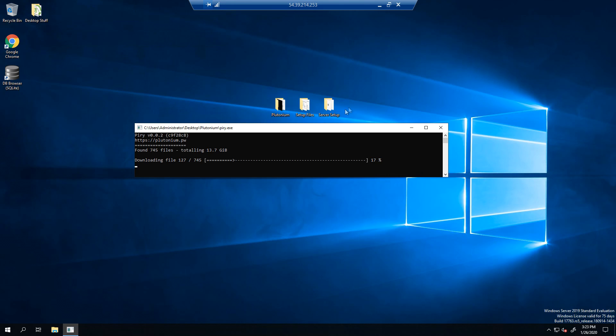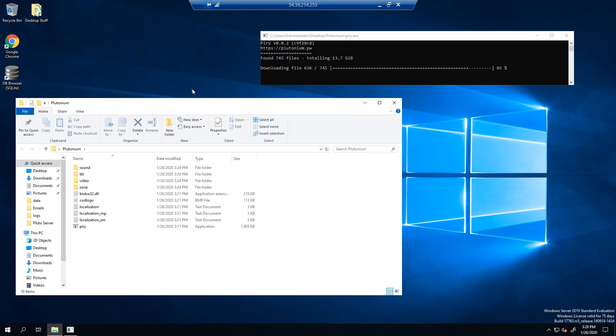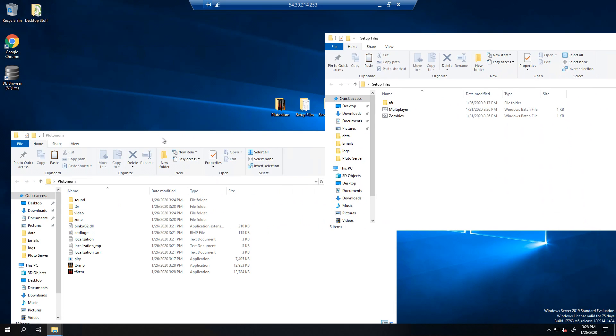After that's set up, your Plutonium download should be finishing. It'll start zooming through the files once it hits around 250 files downloaded, and it'll be done in no time. Once it finishes, have your Plutonium folder open. In the description there will be a zip file of setup files for your server — just open it up and drag and drop the contents right into your Plutonium folder.